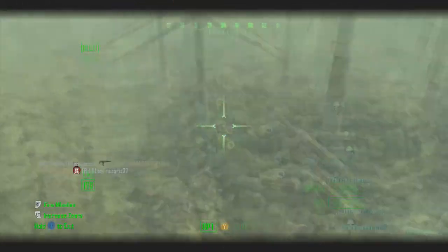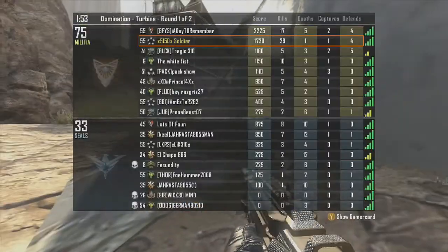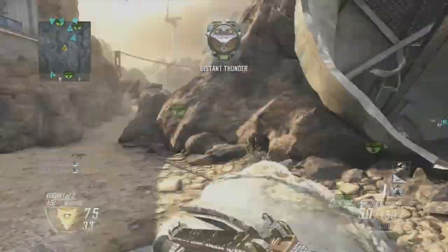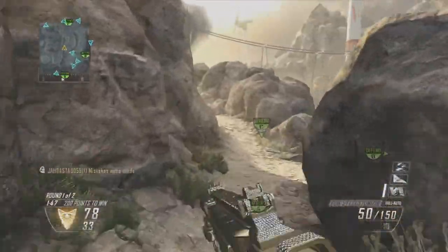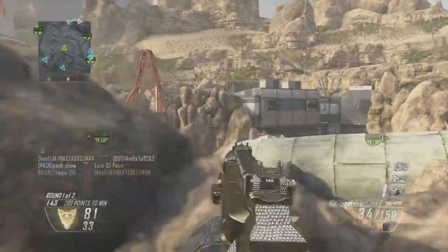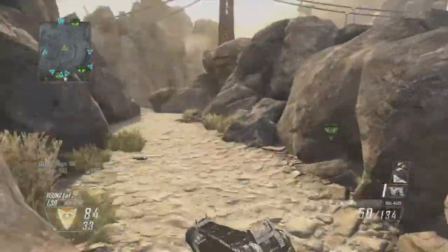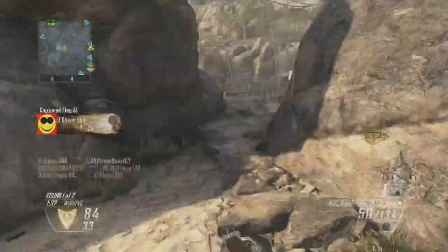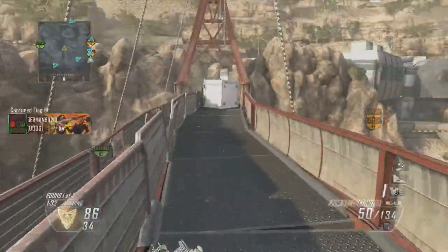I like to use SMGs on this map and I like to stay on the right side of the map, or the left side if you're spawning sea side. I think that side is the best side to avoid getting killed from — around that building I'm shooting in. It seems like a lot of people go left side, so it's easier to pick them off from the right.